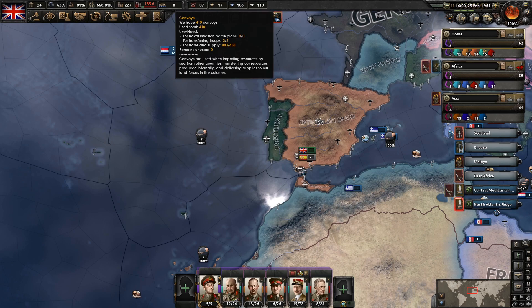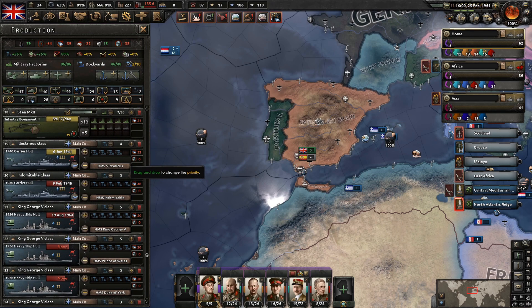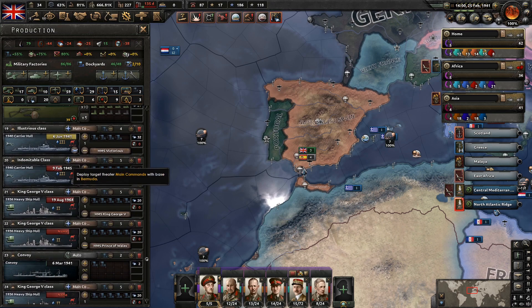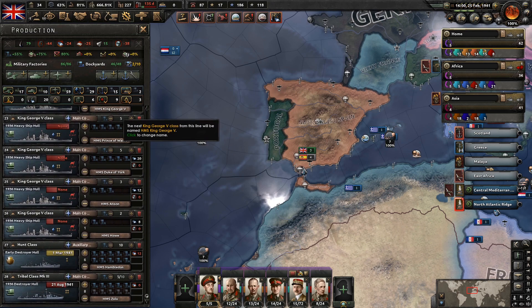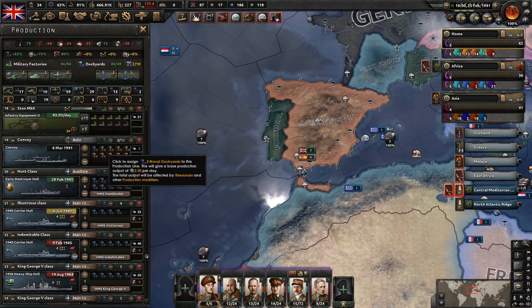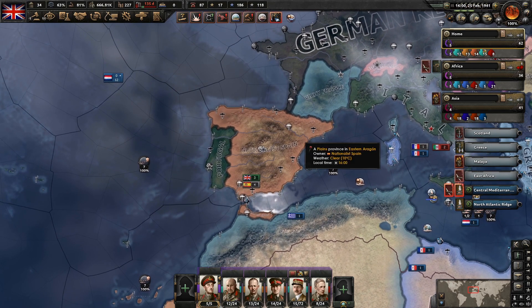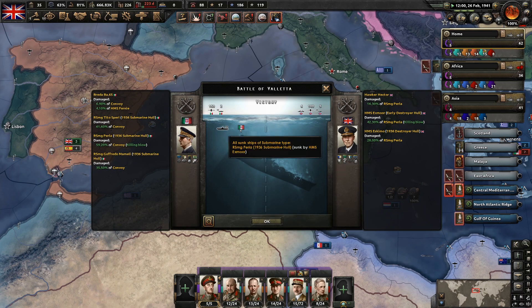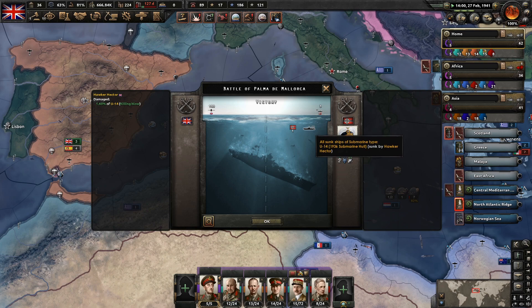They actually tore through our supply of convoys a lot faster than I thought they were. We're currently missing about 200 convoys, which means we're not importing anything at all. And that means that we're not building anything at all. So let's bump these convoys up a bit — let's put 10 factories on it. And these escorts are also going to have to be very high priority. So we sunk one 1936 submarine here. I don't think I've seen a single 1940 submarine sunk yet.